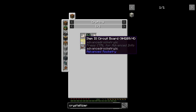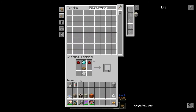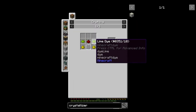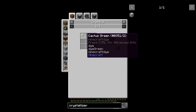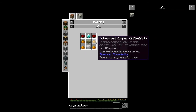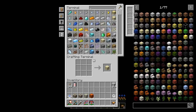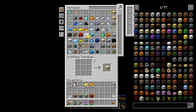So we need the item I/O circuit board. What do we not have? Looks like gold dust. So we need gold dust and lime dye. I have cactus - we can make that. Alright so we need copper and gold. We need to go sag mill some copper - let's do like 16, and then gold, we'll do like 16 as well.